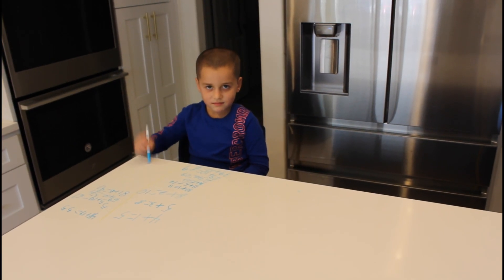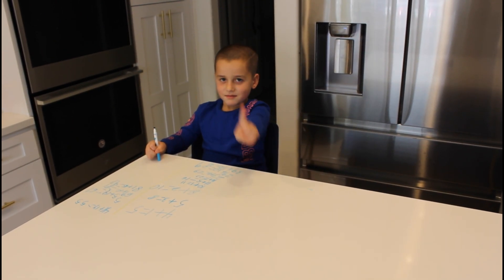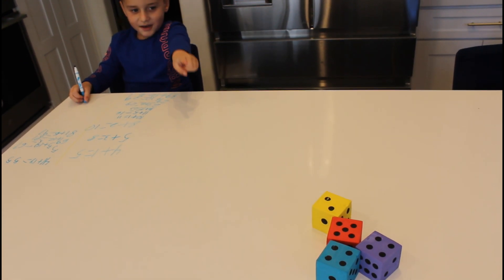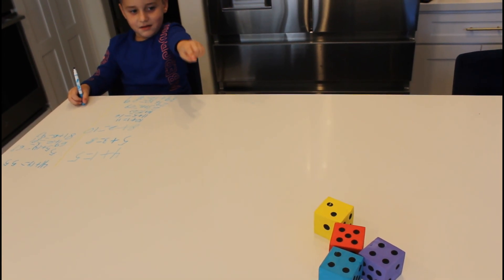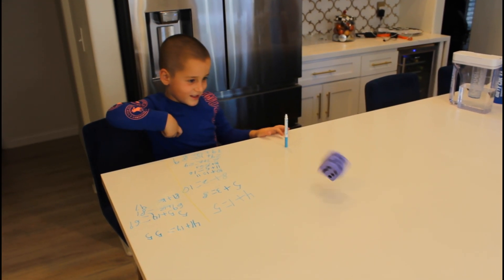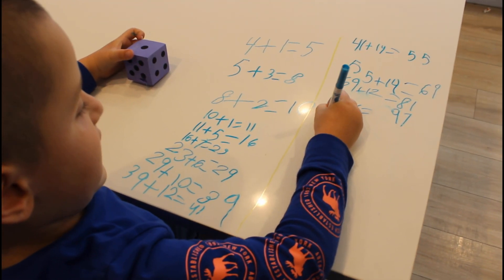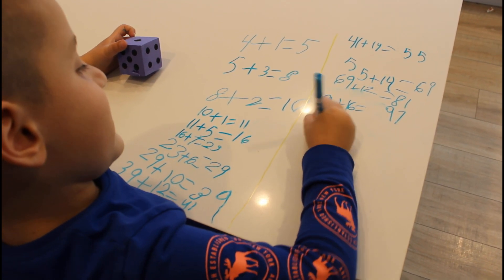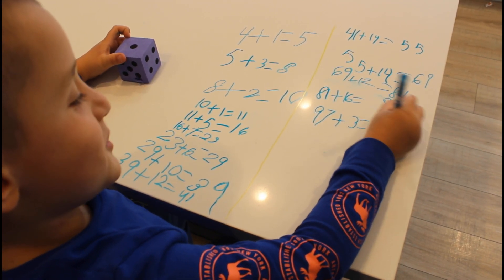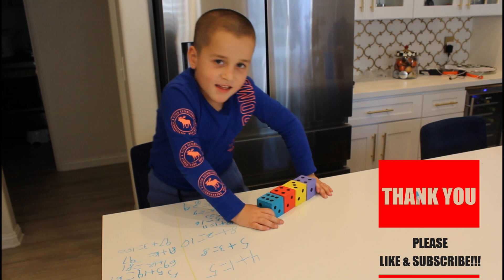Okay, Alex, how many more points do we need to get to a hundred? Three. How many dice do you think we need to hit three? Just one? All right, you pick the color. Purple. Ready? Yeah! You made it — ninety-seven plus three equals one hundred. Good job! Thank you for watching — don't forget to subscribe and smash that like button.